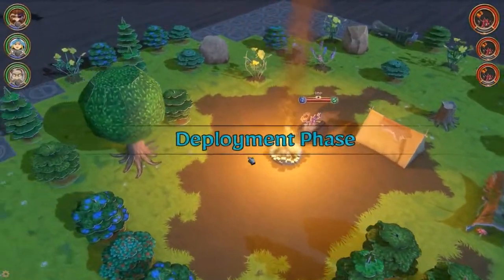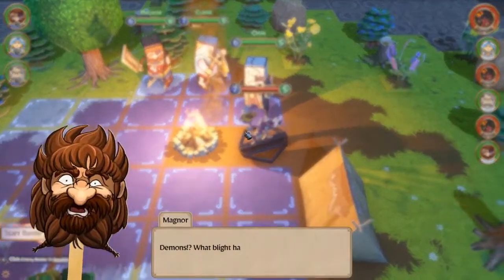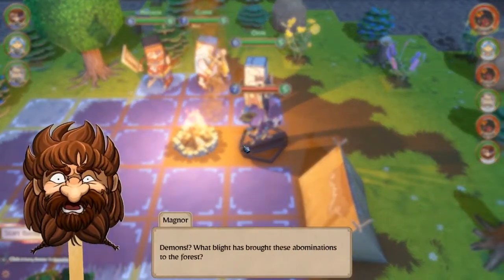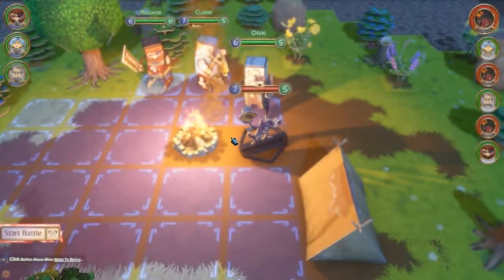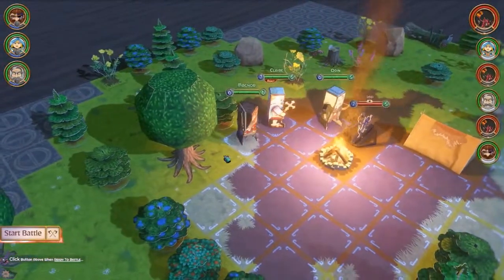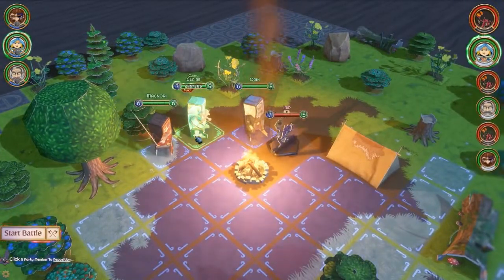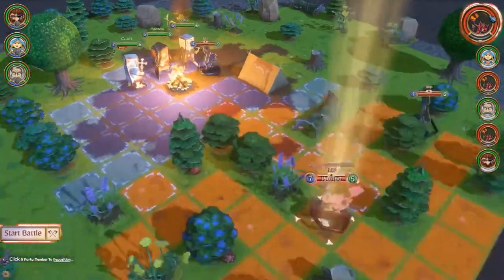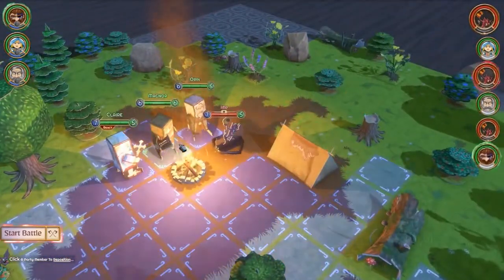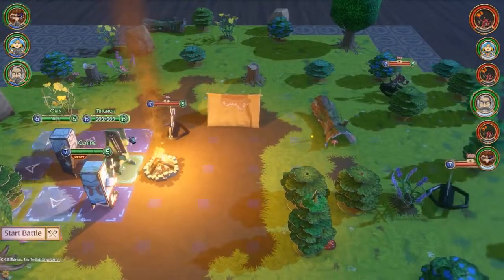Imps. Why did it have to be imps? 'Demons! What blight has brought these abominations to the forest? Watch your spacing — the bigger ones can spit fireballs. And right-click to inspect them.' Thanks Magnor, I know. So let's rearrange ourselves here — who's going first? That's this guy over here. And you can just press middle mouse button to center your camera there — it's very useful.